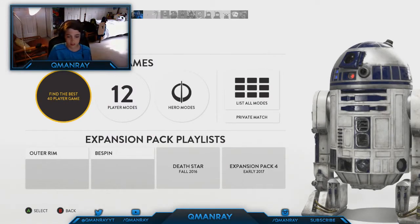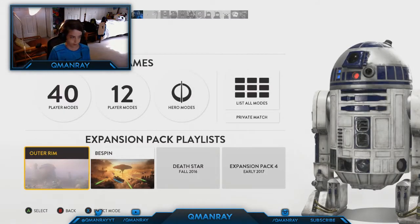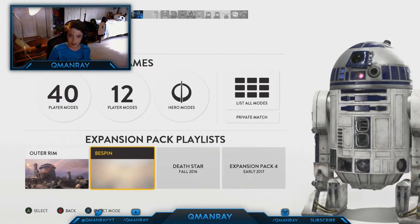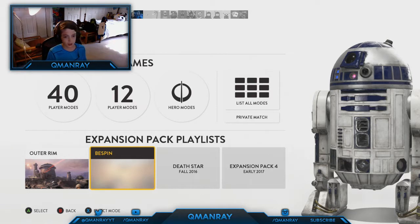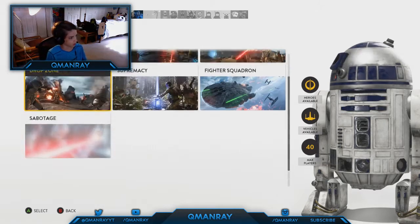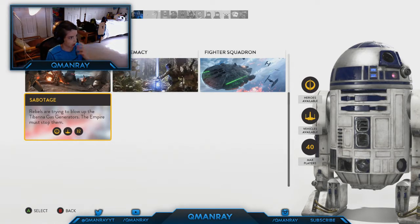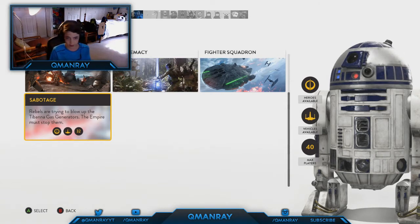Yo what's up guys, welcome to this new Battlefront video. I almost closed a 40-player game — we have Bespin unlocked. I'm cheap so I didn't buy the season pass. How this video is gonna work: I'll put in a full thing of sabotage, just the really eventful moments where I actually do stuff, and then I'll do Heroes versus Villains where I get the hero gameplay and do funny moments on that.